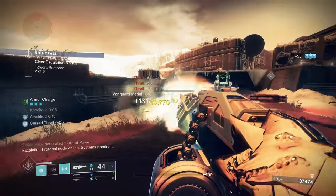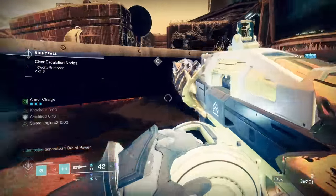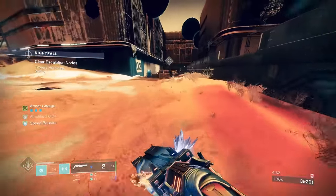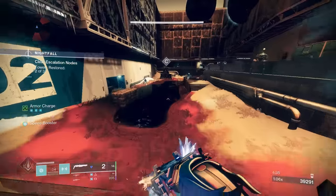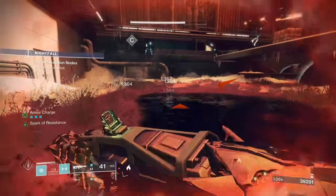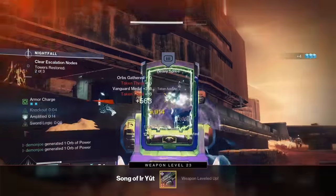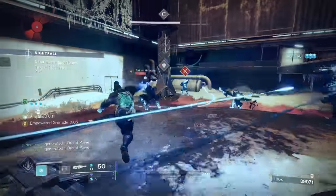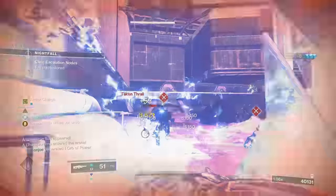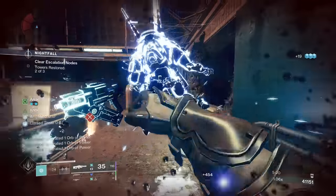Once all of this is thrown together — the exotic armor, the subclass abilities, the mod synergies, and the proper weapon setup — you'll find that this Arc Titan build is absolutely out of this world in terms of how effective it is in any scenario. Raids, dungeons, GMs — you name it, and this build will have you performing at the highest level of your fireteam, despite all the odds of the chest piece receiving a nerf. This is one of my favorite all-time Titan builds, and I've covered all of the ins and outs you need to know to be at the top of your game.